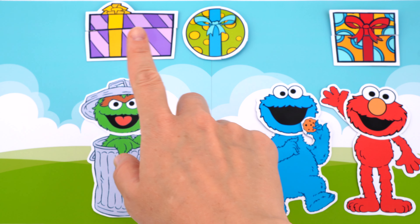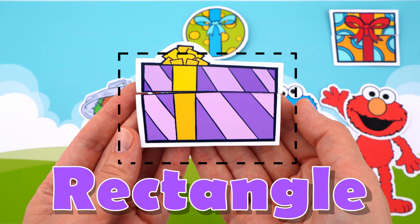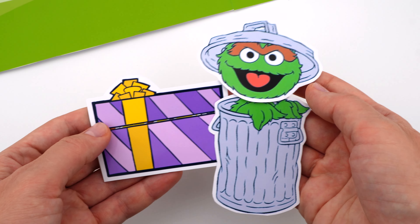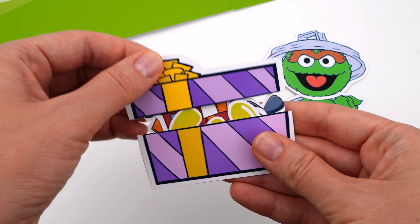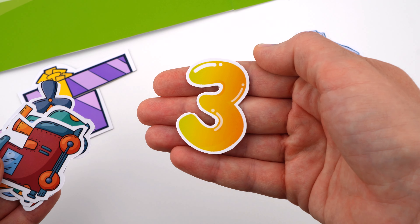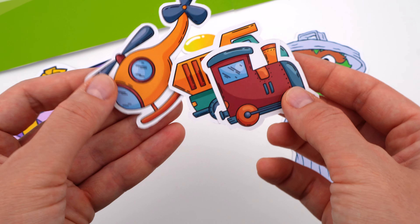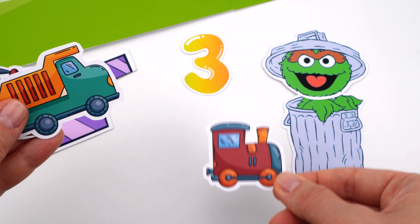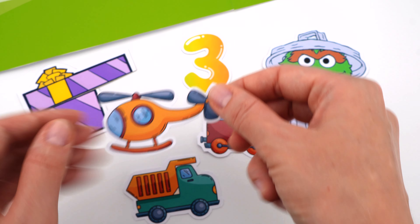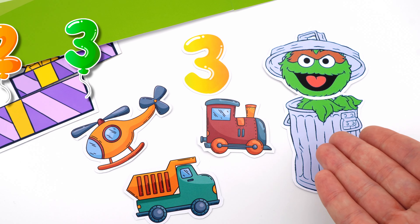And the next present is this one. What kind of shape is it? It's a rectangle. I'm going to give it to Oscar. Oh, thank you. Let's open the present. Wow, so many things. It's the number three. And we have some vehicles: a head of a train, a dump truck, and a helicopter. Let's count the vehicles: one, two, three. Three vehicles for you, Oscar.